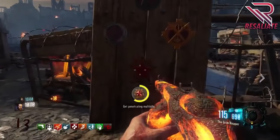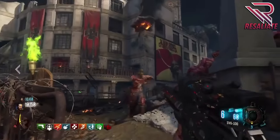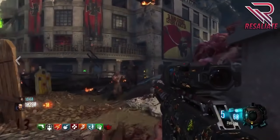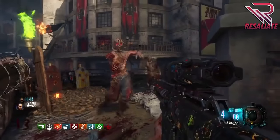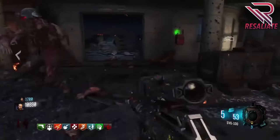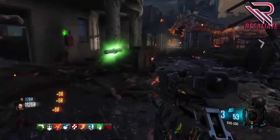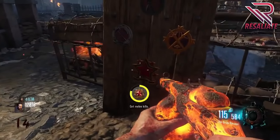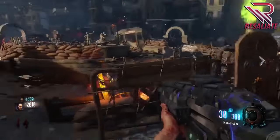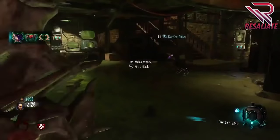The second challenge is to get penetrating multi-kills, which means killing two zombies with one bullet. Get two zombies lined up, shoot them in the head, and repeat until the challenge is complete — it doesn't take long. The third challenge is to get melee kills — specifically kill zombies with your dragon shield. That's all you need to do for that one.